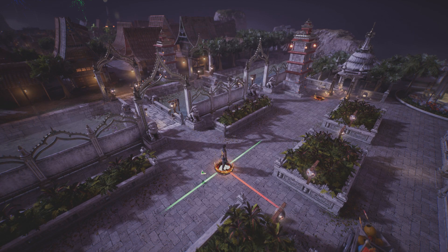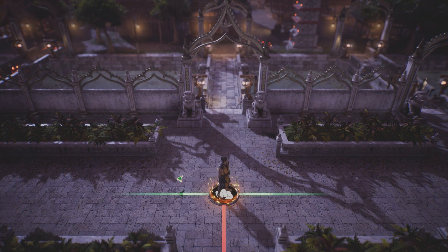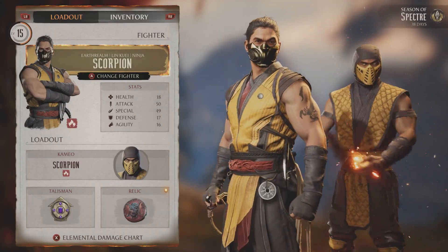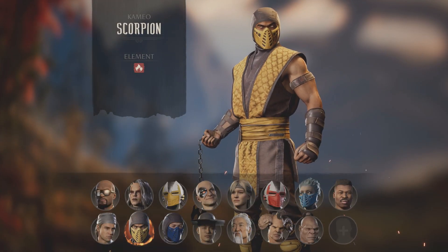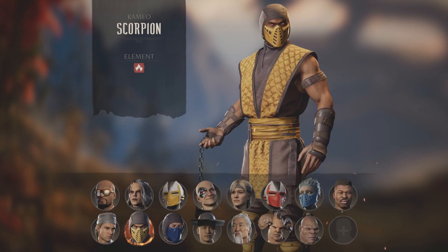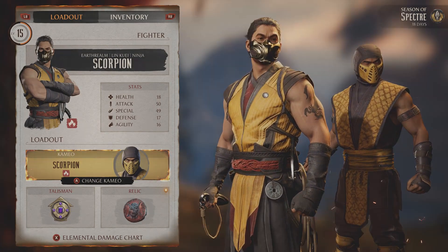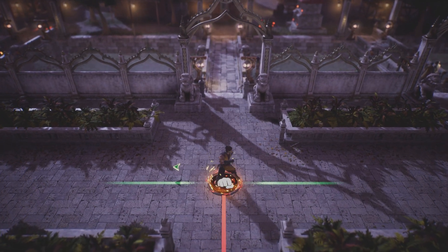What you want to do now is make sure that your cameo character is Scorpion. You access this menu by pressing the Y button on your Xbox controller, or triangle if you're playing on PS5. Once it's done, just start the fight on this location and at the end of it perform Cameo Fatality as Scorpion.